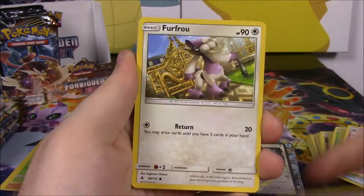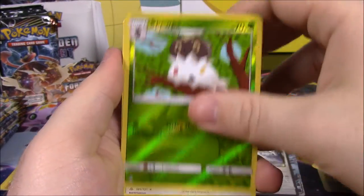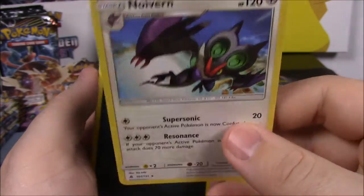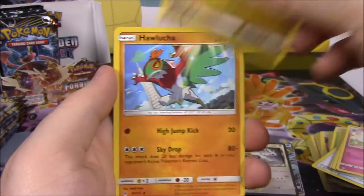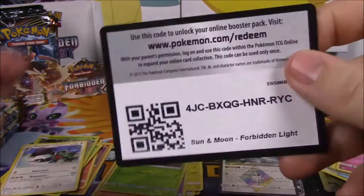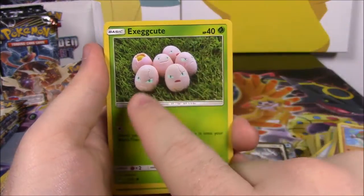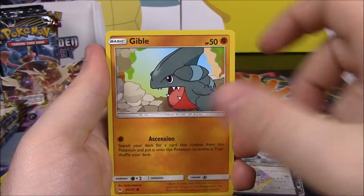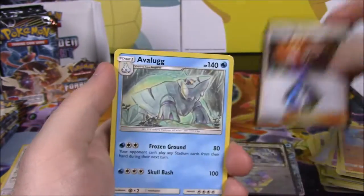Next up we've got a Magnemite, Screlp, Fru-Fru, Litleo, Fennekin, a Reverse Holo Xurkitree — wait, not hollow though, but I did have the Reverse Holo which I like better — and a Noivern as our rare. This time we've gotten a lot of Holos but we just have a normal rare there. Dark Energy, Xurkitree, Sliggoo, Hawlucha, and the code. Then we've got Froakie, Croagunk, Exeggcute — oh I like that picture, it's like actual things in a picture — Scatterbug, Gible, and a Lysander Prism Star. I did not know that was one of them, but it's a Trainer card, so that's awesome. And an Avalugg as our rare. Fighting Energy, Magneton, Gogoat, Bonnie Trainer, and the code.